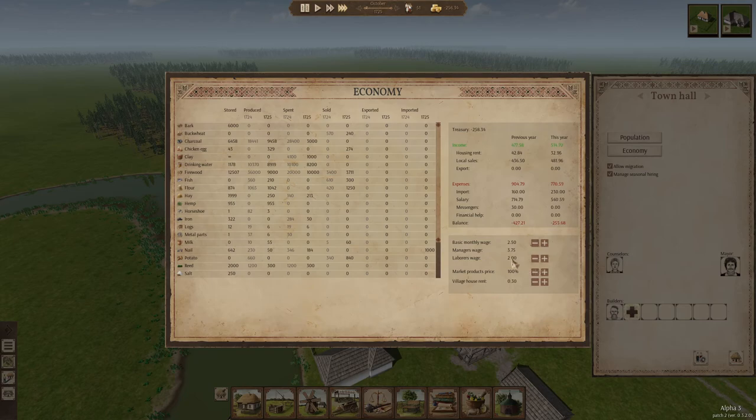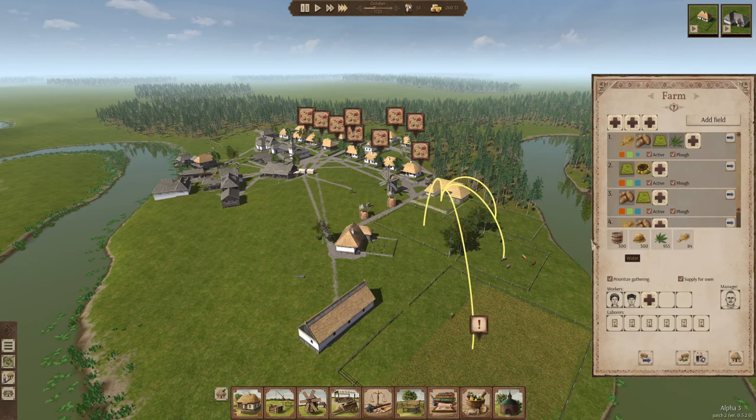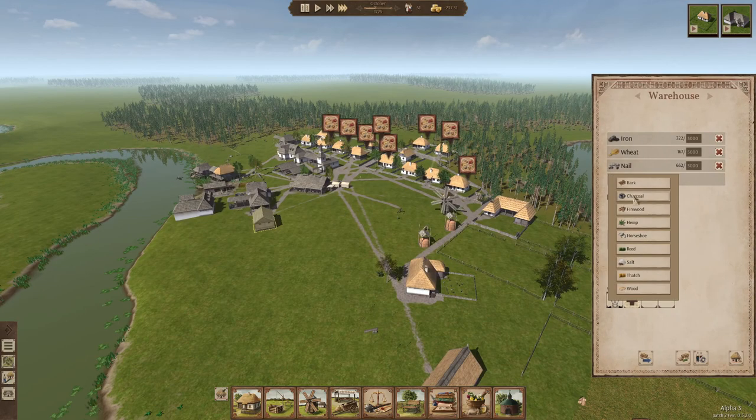We're going to drop our laborer's wage down to $2. We are in the positive for income, so that's a good thing. Hopefully our potato harvest is decent — our hemp harvest was okay. We'll go ahead and put our hemp over here.